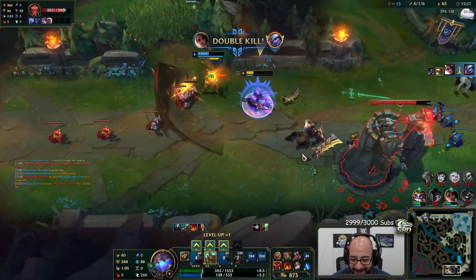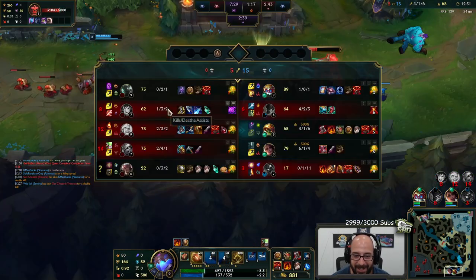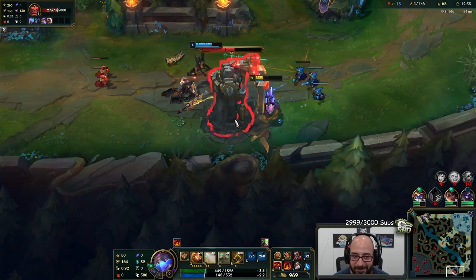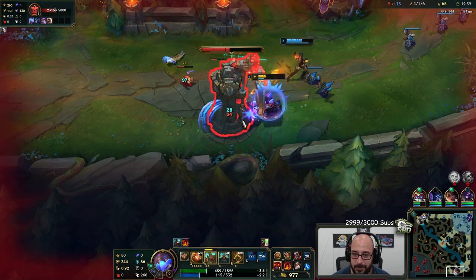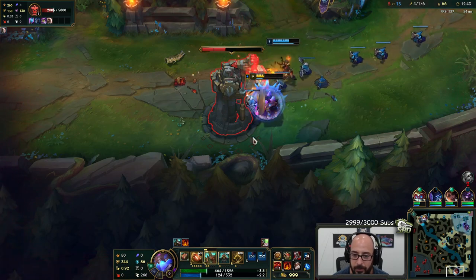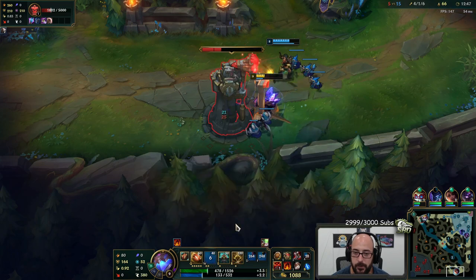How did I miss clicking so hard? I somehow didn't click on this guy, and then I could not click on Tristana. How are my clicks so bad? I should W for more damage — and it keeps resetting. It's so good against towers now too.